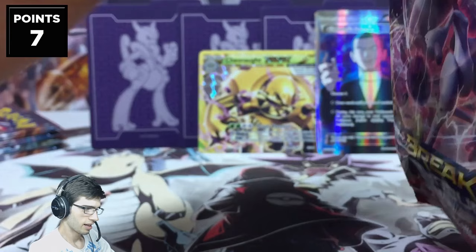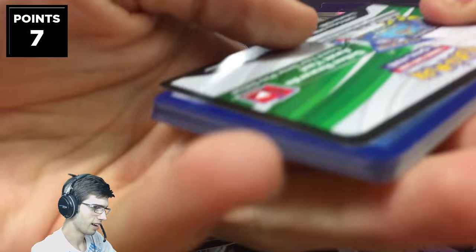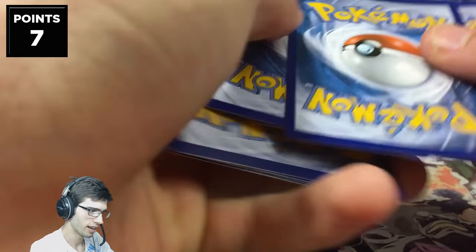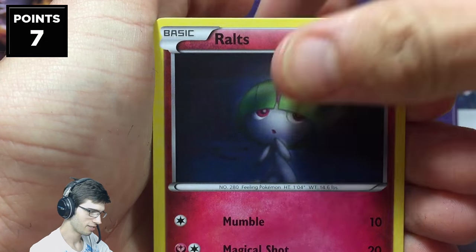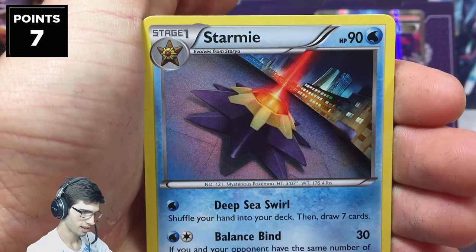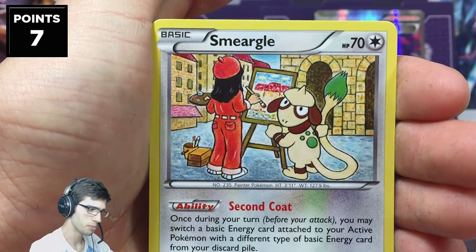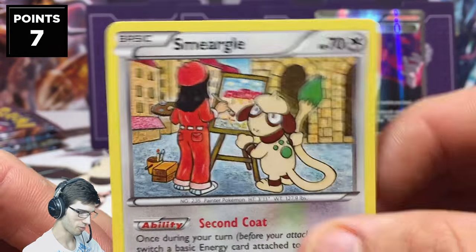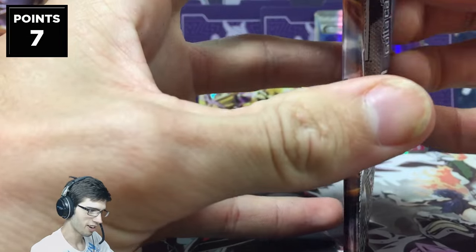Next pack has Mega Mewtwo Y on the art. Hopefully I can break my losing streak against Pokey Nation today. We got Goldeen, Teddiursa, Scatterbug, Ralts, Dedenne, Staryu, Skyla, a Heavy Ball reverse which is just an uncommon, and a Smeargle regular rare. We started off pretty strong but now heading into that dead patch of the opening.